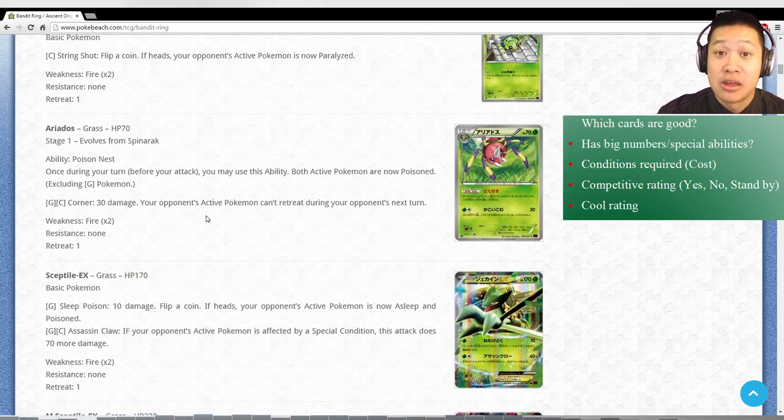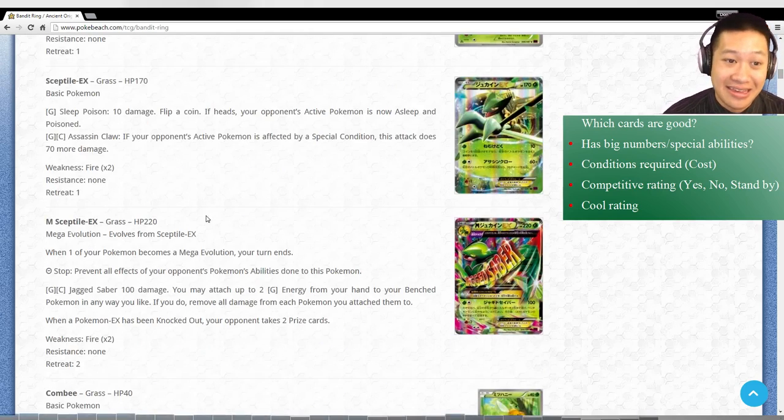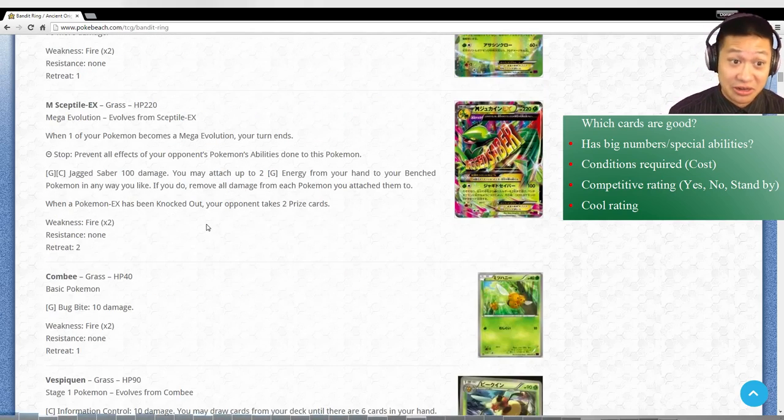Let's see how it works with Sceptile EX. The first attack is a coin flip - 50% attacks are not so reliable - but one energy, sleeps and poisons the Pokemon. Next, Assassin Claw. This is gonna be big because two Energies is extremely cheap and it does 130 damage if you meet the conditions, and it's still pretty strong even without the conditions because two Energies for 60 damage is crazy. So competitive, heck yes, cool, awesome. Now Mega Sceptile - it's Mega Evolution, it's pretty good too.